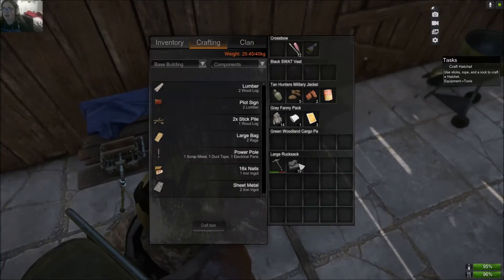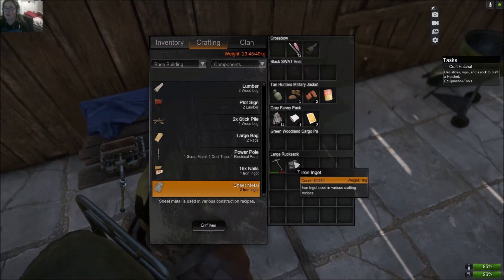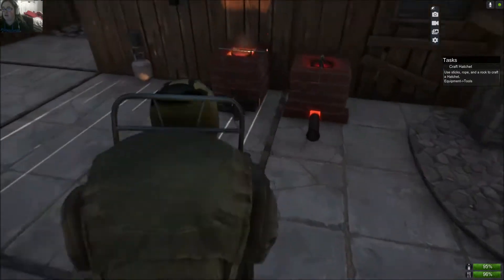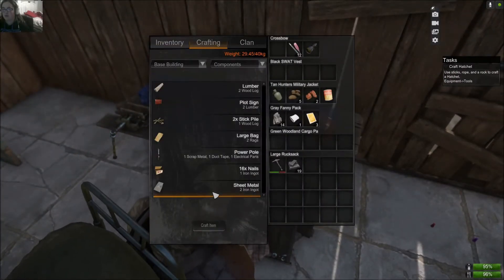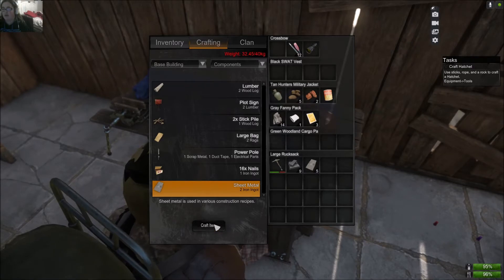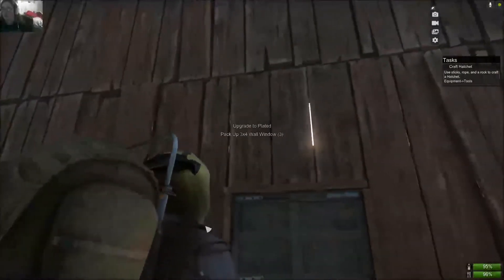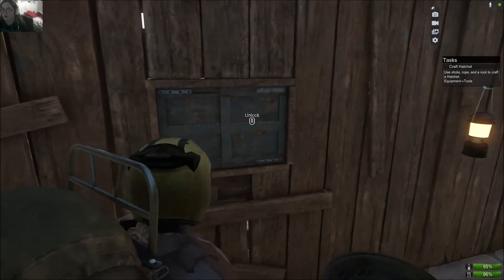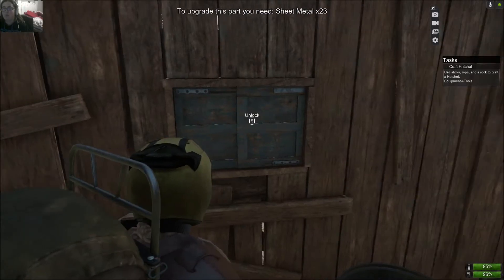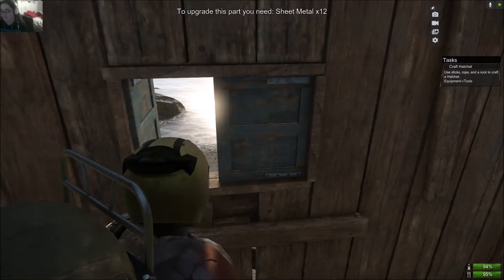For those of you who don't remember, the way you make the metal that we need is by getting the iron ingot, and you get that by burning the iron ore. And you just craft metal sheets. Here's a perfect example — upgrade to plated. But we can't do that either. We need 12, and we don't have that many.